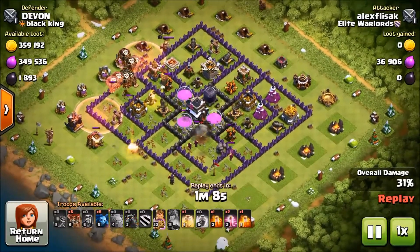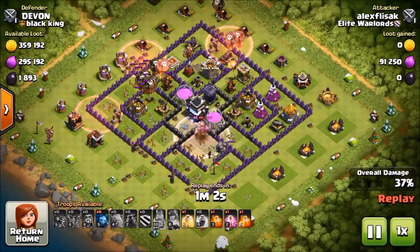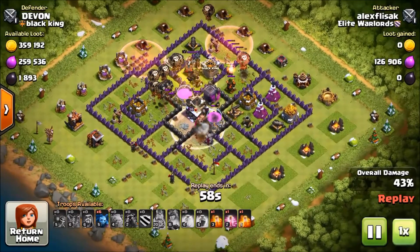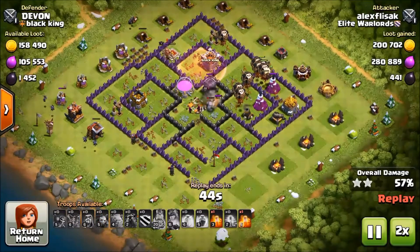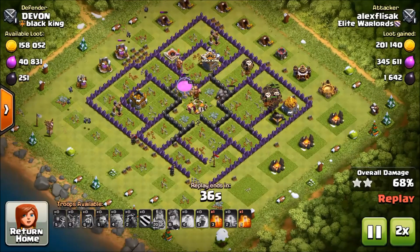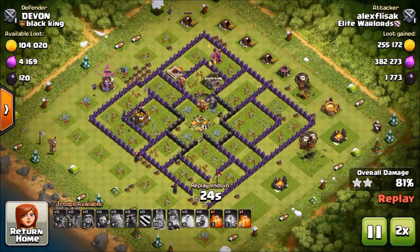The wizard can take down that — only 2 air defenses remaining. That was a successful raid overall. The last air defense goes down and nothing else is remaining in the base. It was a very overpowered attack — he had a huge amount of troops left.